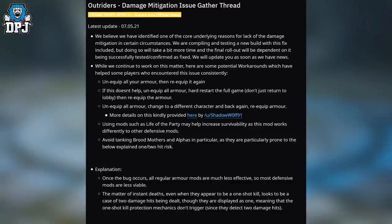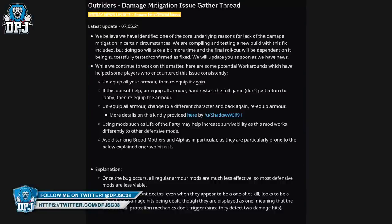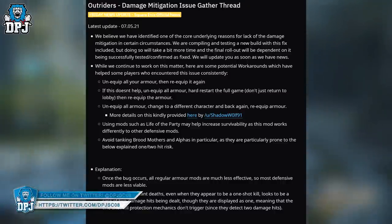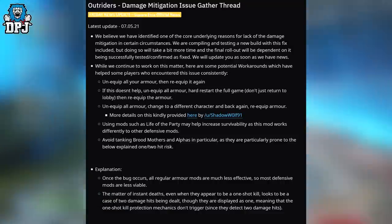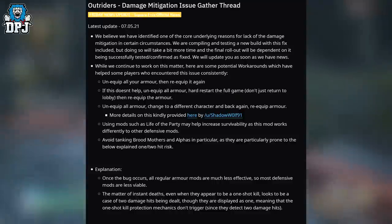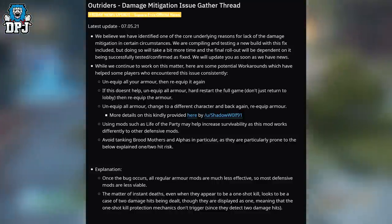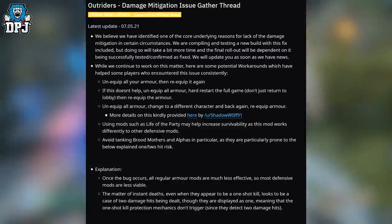Workaround one: consistently unequip all your armor then re-equip it again. If this doesn't help, unequip all armor and hard restart your game — this means not returning to the lobby screen, but restarting the game completely from the dashboard. Then, once you load back in, re-equip the armor. Alternatively, unequip all armor, change to a different character and back out, then re-equip the armor.